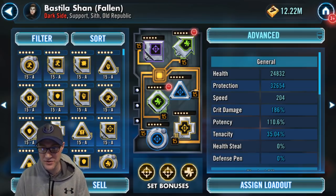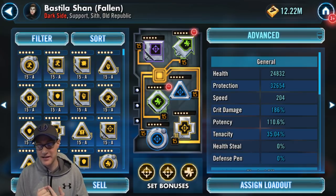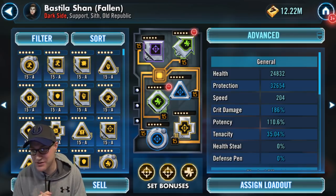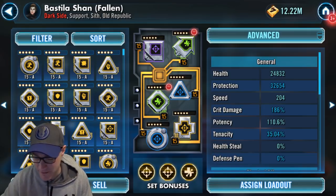At 110.6% potency — that is a lot of potency. You might wonder why that much, but remember that most of the time she's going to be used with a Treya lead or a Palpatine lead, and they're going to be giving extra potency to the rest of the team. So you're looking at around 150% potency total, which is a lot. But as I always say, there can never be enough.